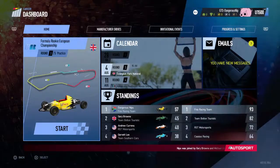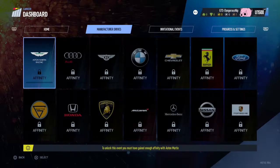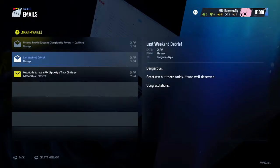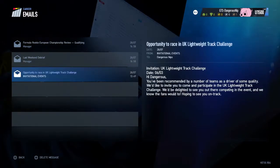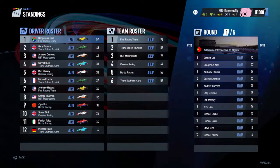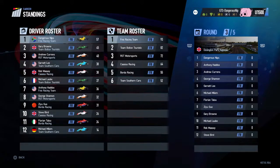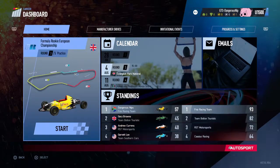Hello everybody and welcome back to the channel. Today is more Project Cars 2 career mode — Formula Rookie European Championship, round three at Donington Park National. This race was a bit rough for me. I don't really know Donington that well. All I know is that this is the same track where Senna did the greatest lap of all time. Other than that, not too much.